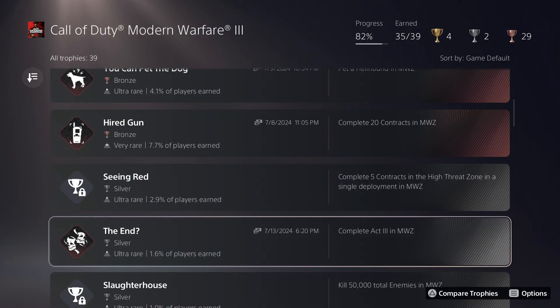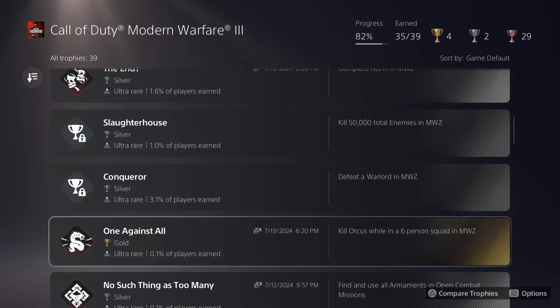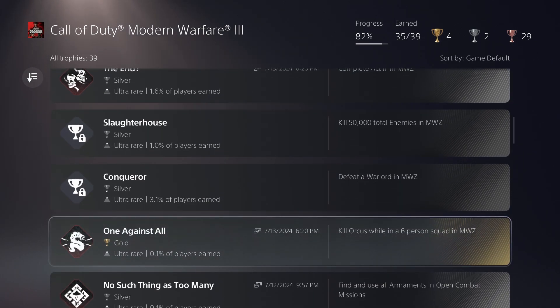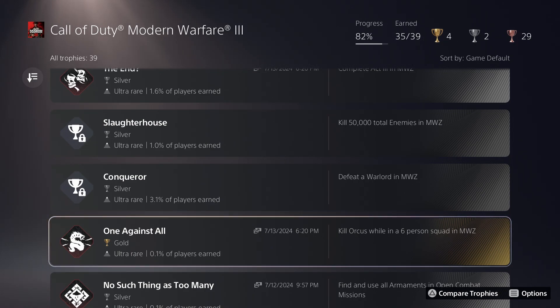The big completion of this week was Act 3 and killing Orcus in the six-person squad — when you kill Orcus, it auto-pops the Act 3 trophy, which is fantastic. However, the maximum squad size going into a game is three, meaning you need to get into another squad to create a big squad of six people. Even trying to boost this, there's no guarantee that all six players can get into the same lobby together. It took us a solid hour, and I've heard of other people taking two to three hours.